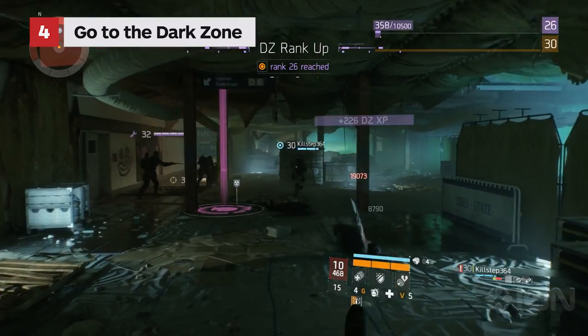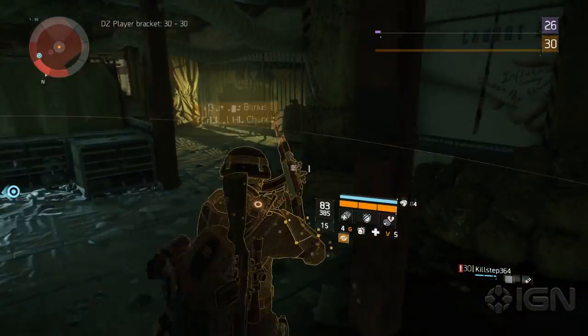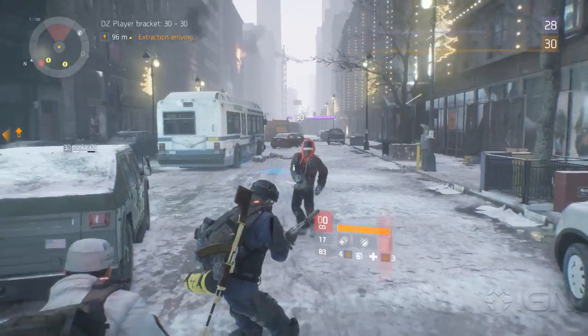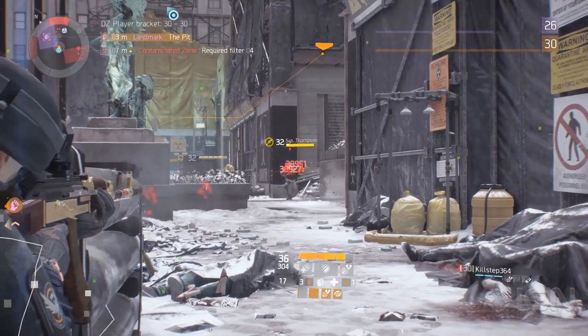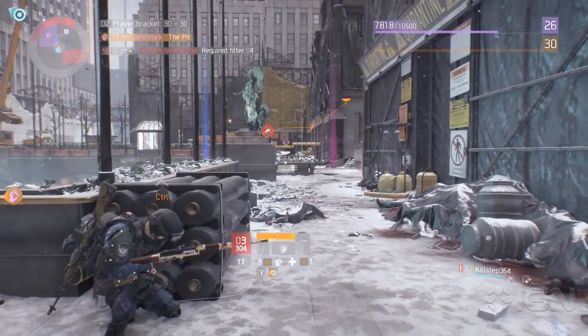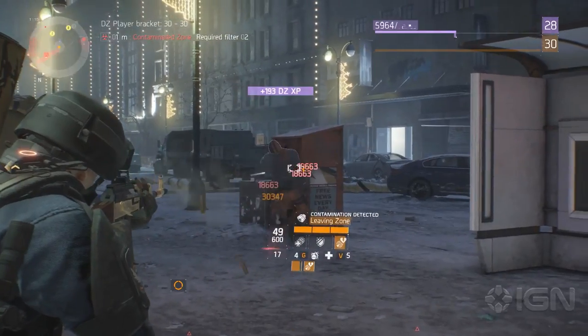After you've completed your daily missions, it's time to head into the Dark Zone, which despite what you've heard and what the name would imply really isn't that dangerous. Stay in DZ 01 and 02 and farm mobs to your heart's content. The goal here is to hit DZ level 30 and 50 to unlock the ability to purchase gear with the Phoenix credits you've earned from your dailies. Enemies get harder and higher level the further north you go, but provide little more experience for how incredibly difficult they become, so sticking to the southern regions makes sense for now.